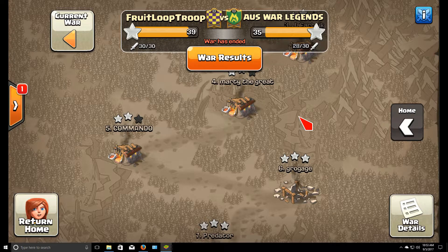I guess it kind of balances out the discrepancy with the eagle artilleries. It's obviously a little more difficult to get stars on an eagle base versus a base with infernos, so overall a pretty fair matchup. The matchmaking update seems to be working pretty well so far — I don't know what you guys think, but anyway let's get into some recaps.